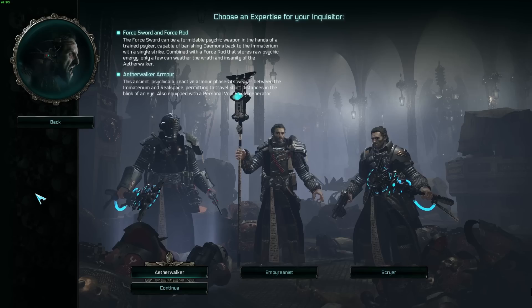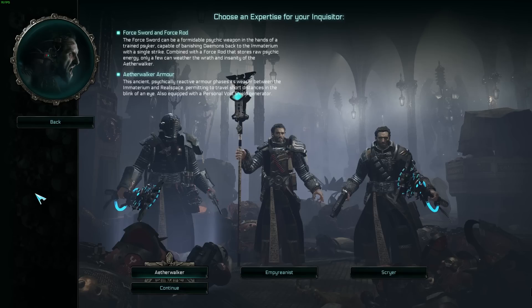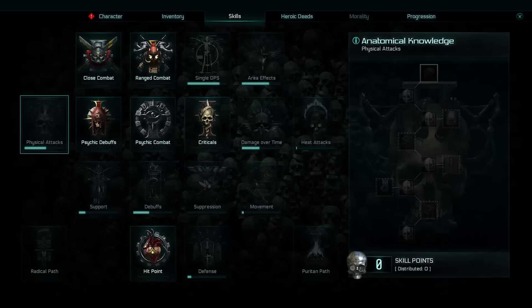The Aetherwalker also has access to the Divination and Telekinesis portions of the Psyker's ability line. They get access to melee weapons a little bit quicker and are meant to be up close and personal, but that doesn't mean an Empyreanist or a Scryer can't do the same. It just means the kit is built from the start to play that way.